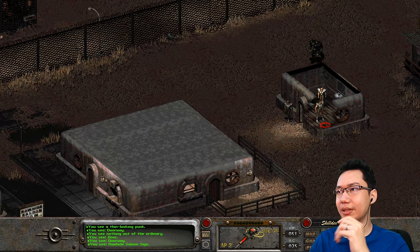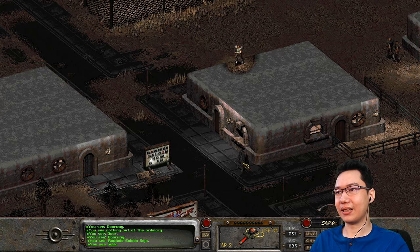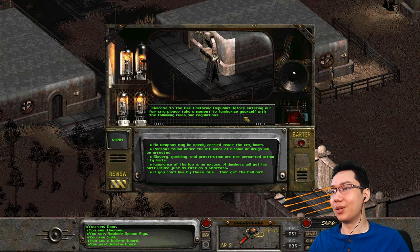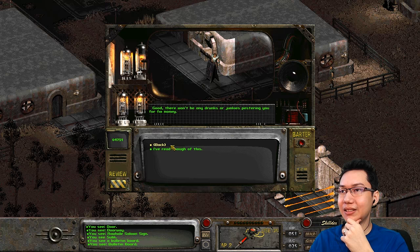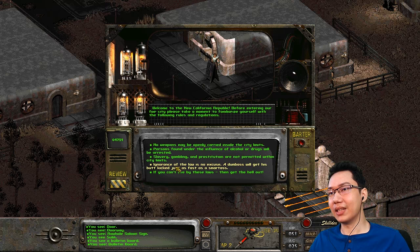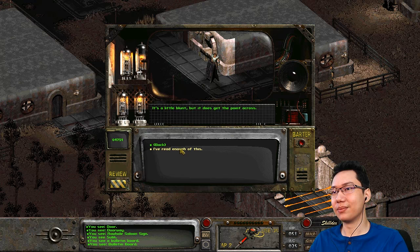Let's take things one step at a time. There's a saloon down there. There's a bulletin board — 'Welcome to the New California Republic. Before entering our fair city, please take a moment to familiarize yourself with the following rules and regulations. No weapons may be openly carried inside city limits. Obeying the law is good citizenship. Persons found under the influence of alcohol or drugs will be arrested. Slavery, gambling, and prostitution are not permitted within the city limits.' Is that why there's all the slaves outside the city limits? Looks like they're trying to create a respectable, decent community.